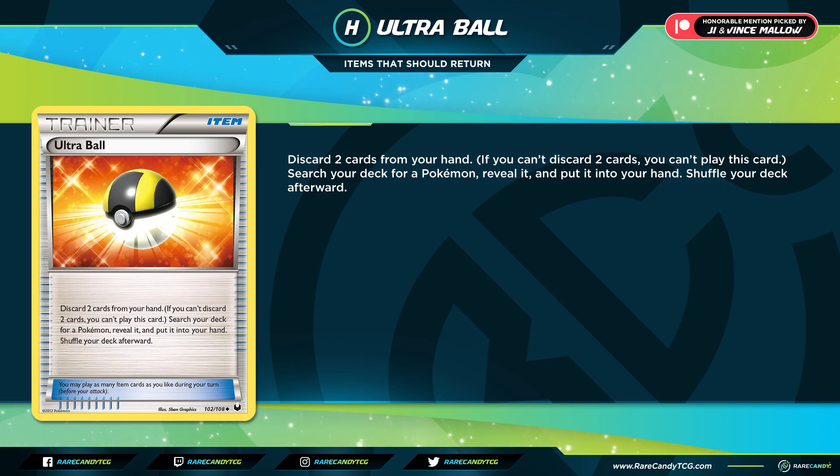Ultra Ball says: discard two cards from your hand and then search your deck for a Pokemon. Right now we have Quick Ball in the format, which is similar, but Ultra Ball is more flexible because you can also grab Stage 1s, Stage 2s, and Pokemon V-MAX. The discard effect can also be beneficial — tossing Metal Energies for Metal Saucer or discarding Mad Party Pokemon to fuel attacks. Ultra Ball was an absolutely fantastic staple, and I definitely see why people would be itching for it to come back.